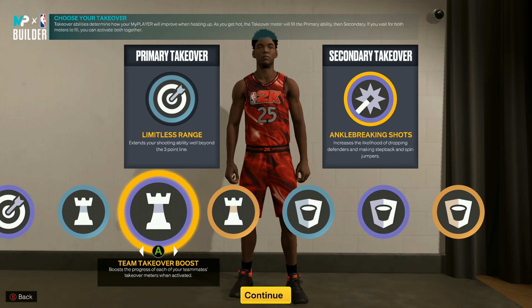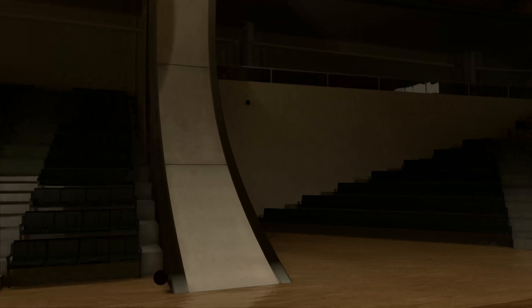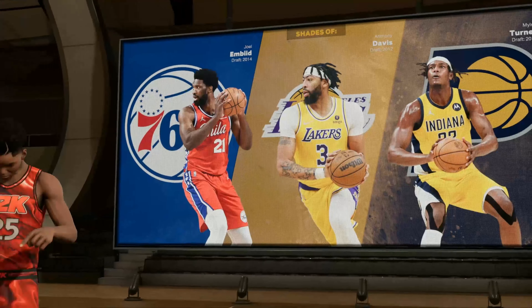Once you get Momentum Mentality you're going to be going crazy on this build — you can just switch it up, do whatever you want. Look at the NBA comparisons. We get the MVP comparison — MV, AD, and Miles Turner. This build goes absolutely crazy.